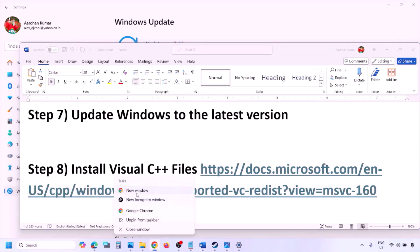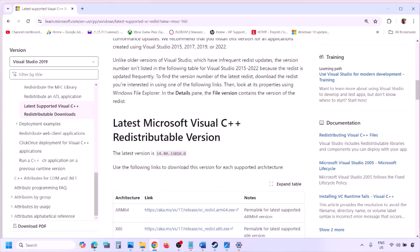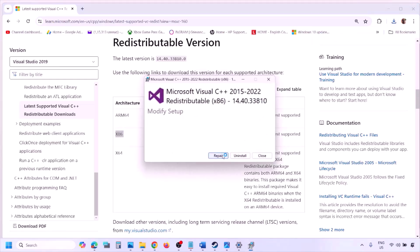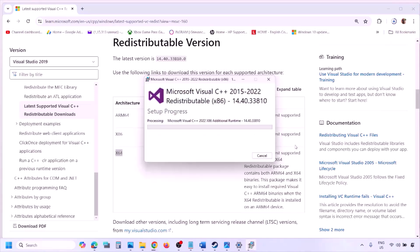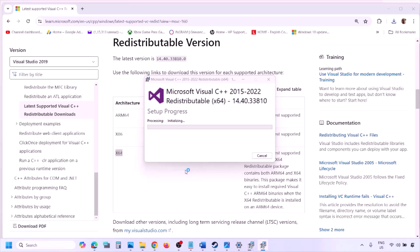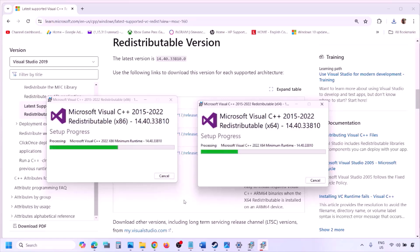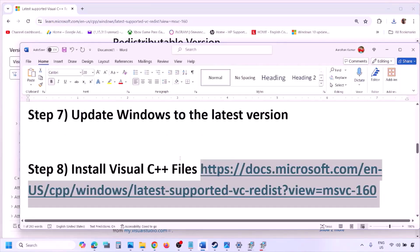The next step is to install the Visual C++ redistributable. Copy the link provided in the video description and open it in a browser — it will take you to the Microsoft website where you can find Visual Studio 2015, 2017, 2019, and 2022. Download and run both the x86 and x64 versions. Click Repair if you see that option, or Install if not. Make sure both are installed, then restart your computer — the restart is a must after this.